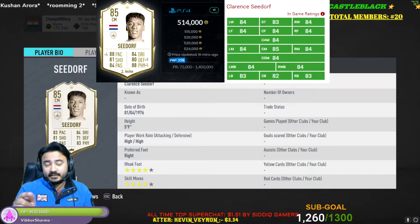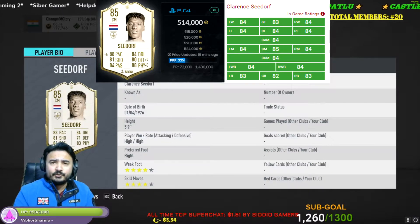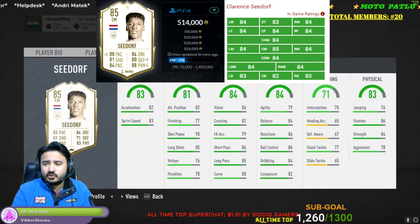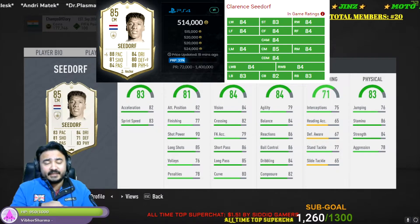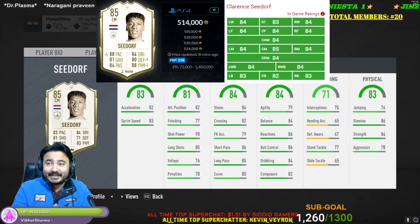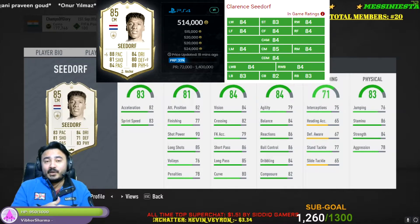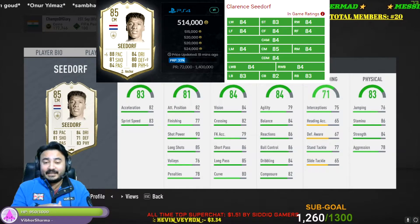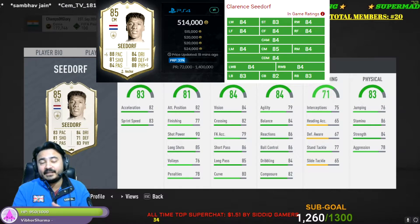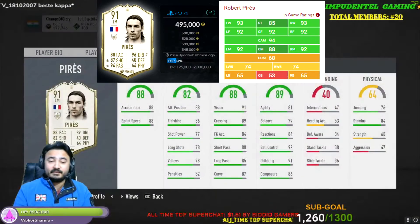Next one is Clarence Seedorf — this is his baby card. Seedorf is a good option if you need an attacking CM for your squad. He would be a good choice and I would rate him 8 out of 10 because he is an attacking kind of CM, so if that's what you need he is a great choice.